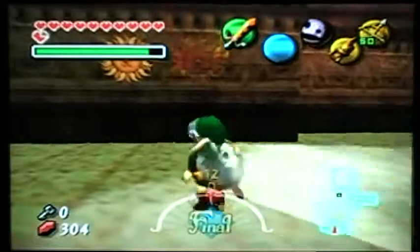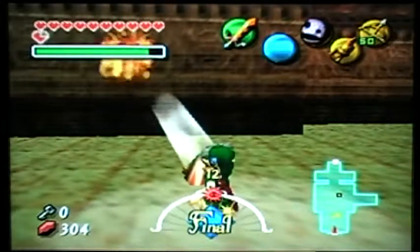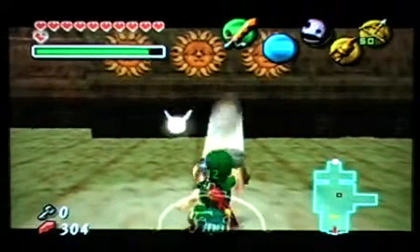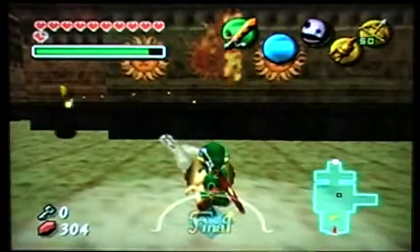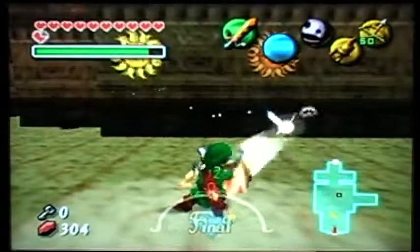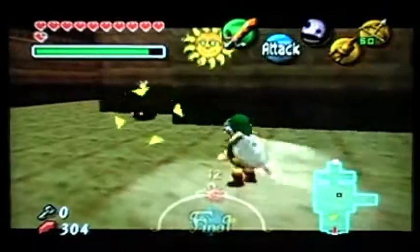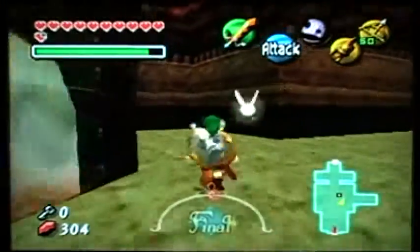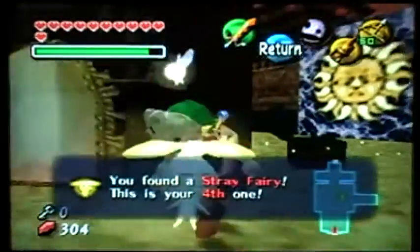I guess the suns — I don't think any... I think only one of them actually gives us anything. I'm not sure what these are here for, actually — just to mess around with, I guess. Oh, how about that — stray fairy, I'm pretty sure. You can quote me on that. Well, let's go find out what it is. Hey, how about that — it is a stray fairy!